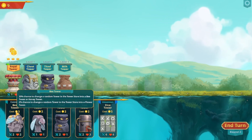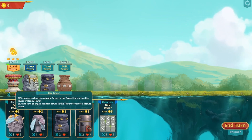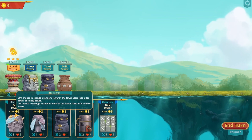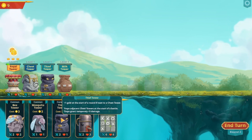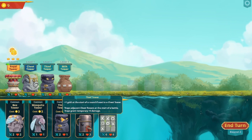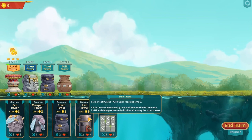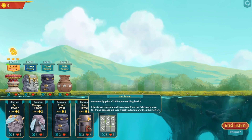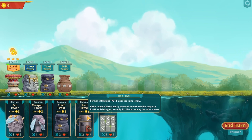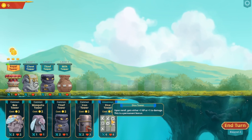There's a chance to change a random tower in the tower store into a B tower or honey tower, and a two percent chance to change a random tower in the tower store to a flower tower. I want to get mosquitoes - plus one gold at the start of a round if next to a chest tower. This one permanently gains plus 75 hit points upon reaching level three. If this tower is permanently removed from the field in any way, its hit points and damage are evenly distributed amongst other towers.